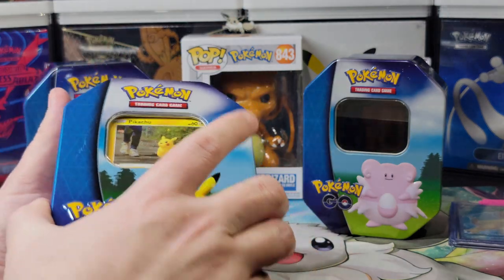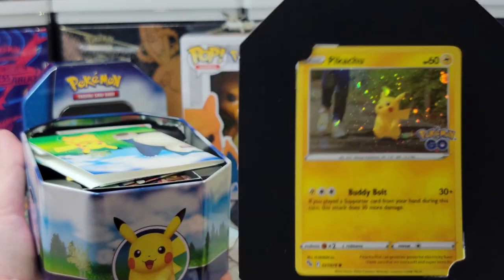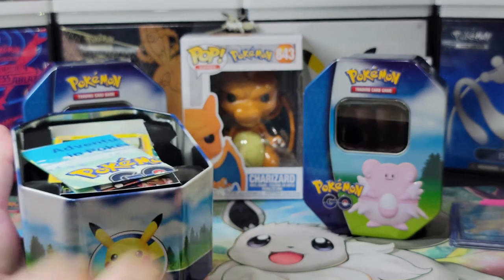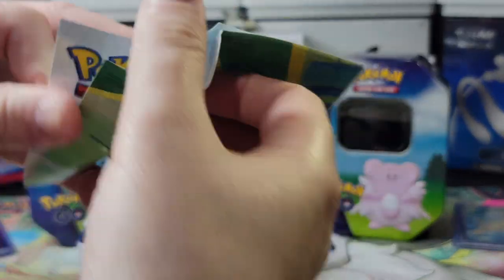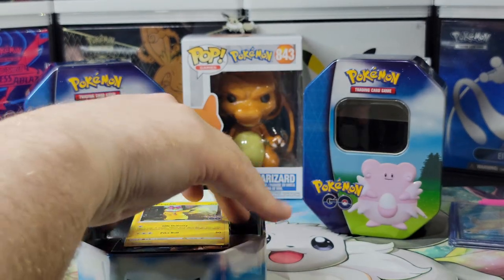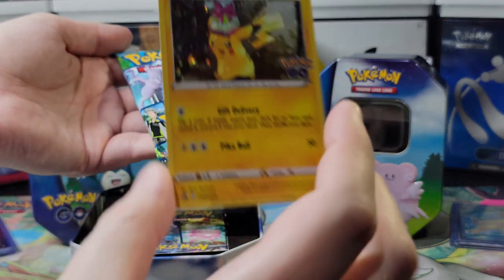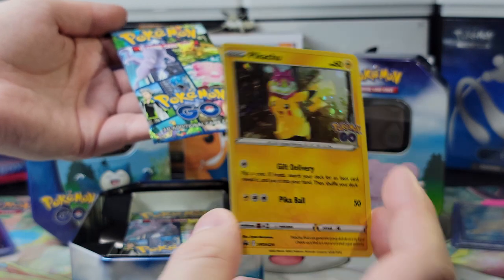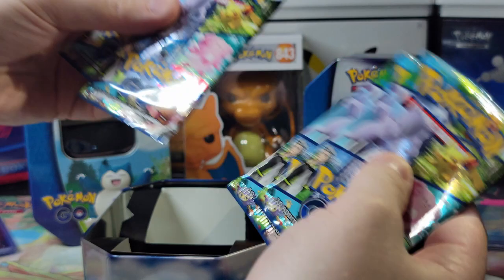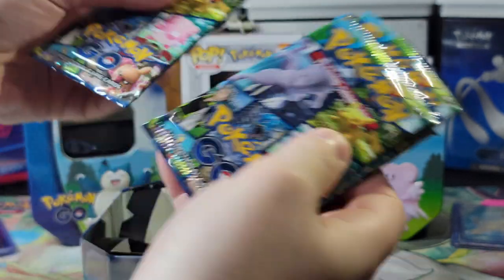Final tin — the Pikachu tin comes with two Pikachu promo cards, a nice little walking Pikachu, more stickers, the Pokemon code cards, the Present Pikachu — these cards are sticking to each other, that's weird — and then four packs. Let's shuffle them up. I really like this card.